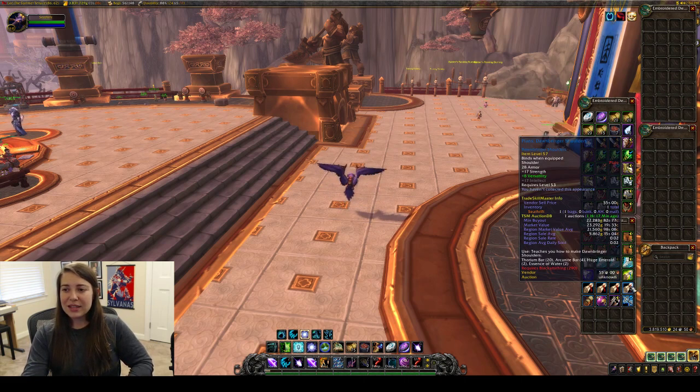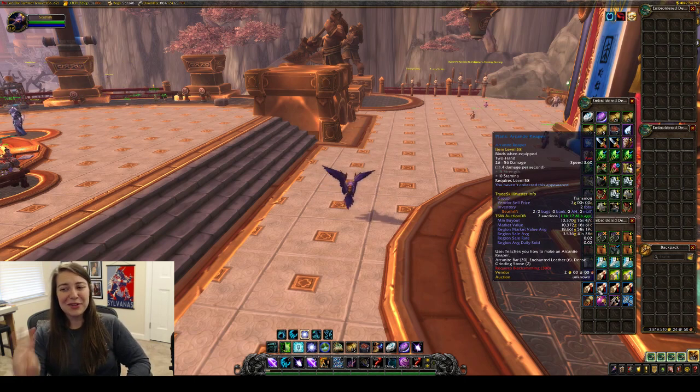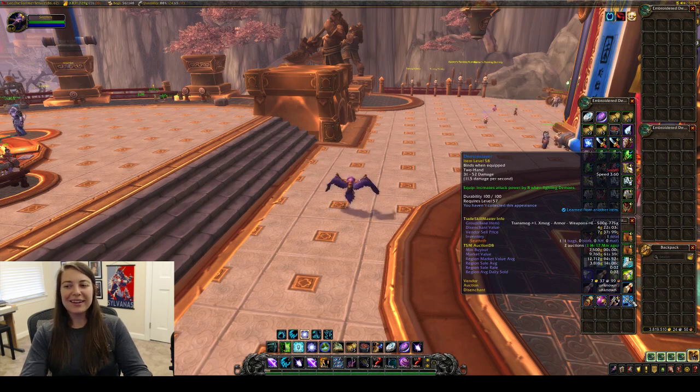I received the Plans Dawn Bringer Shoulders, 21k region. Arcanite Reaper — I received two of these actually, so you can get the Arcanite Reaper and the Arcanite Champion. Arcanite Reaper, pretty happy with this, 0.02 sell rate, 18k region. Brain Hacker, 0.02 sell rate, 7.5k. Demon Slayer, just a nice blue there, 12.7k.